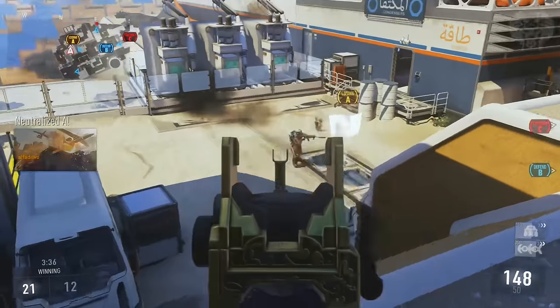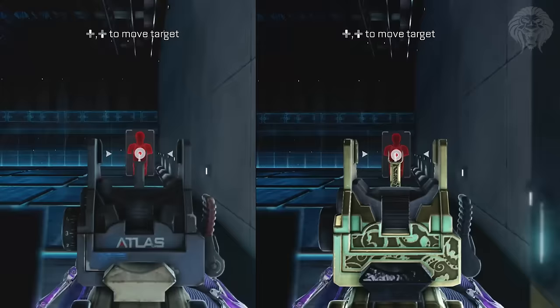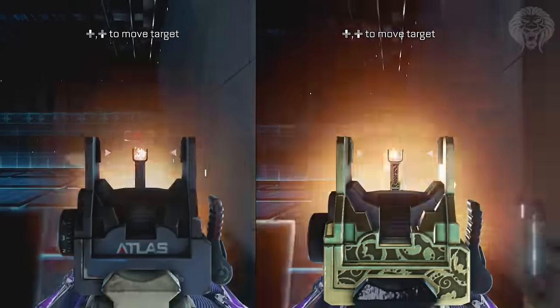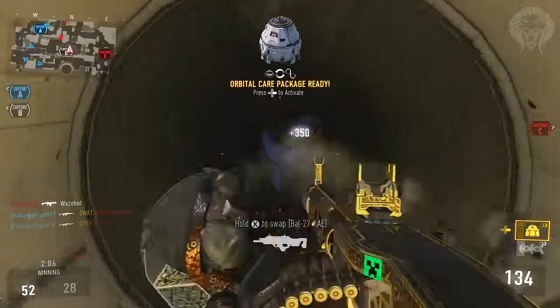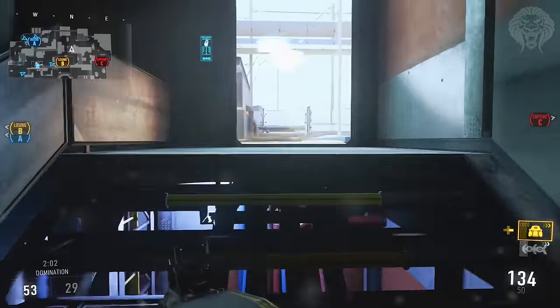Luckily the damage isn't actually affected — it's kind of like a placebo that makes you think it's doing less damage but it's actually not. The minus one in accuracy can actually be seen; it does quite a bit more recoil. You can see a side-by-side comparison and it does have a little bit more kick than the original, which is quite annoying to have on an LMG. It fires a lot of bullets and you don't really want one that's kicking quite often, so the minus one accuracy is very bad.